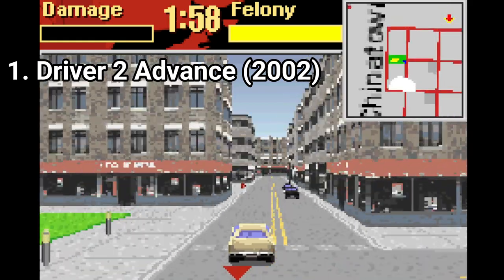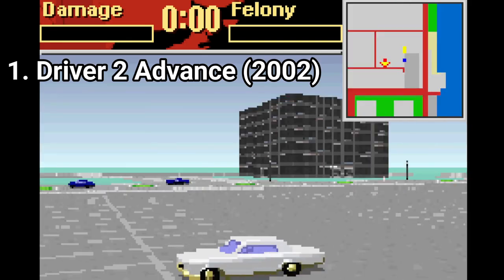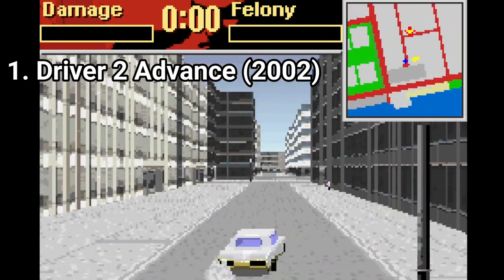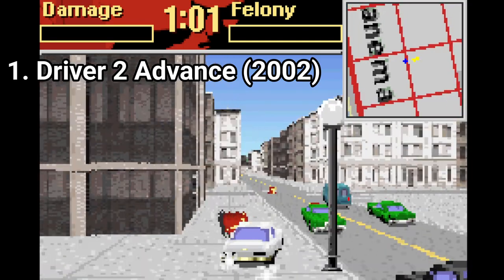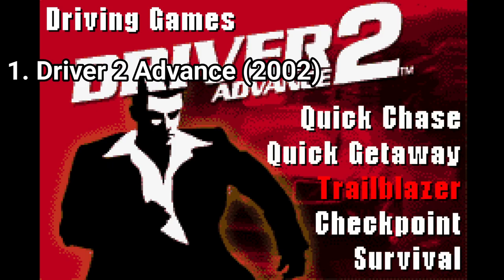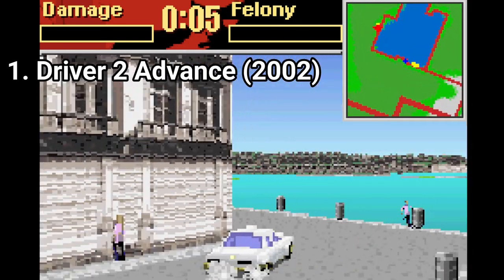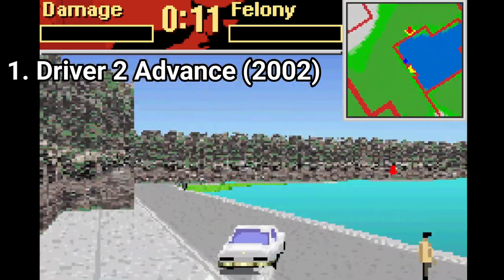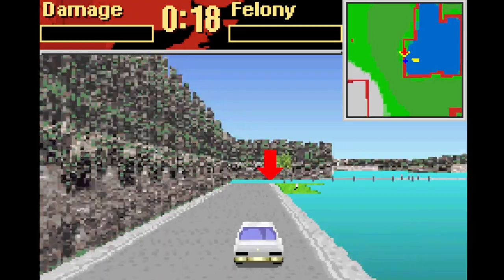The GBA version of Driver has 30 missions, and most are identical to the original PlayStation game. There are around 10 vehicles that get repeated in the game, but at least those 10 get a good deal of variety with different stats — you get vans, police cars, muscle cars and sedans. The game also has the same minigames as the PlayStation game: quick chase, getaway, checkpoint, survival, and trailblazer challenges where you have to knock over cones. You also get checkpoint and crosstown race modes which let you and 4 friends race to the finish line, while the 3-for-all and cops and robbers modes let you play a survival match solo or in teams.